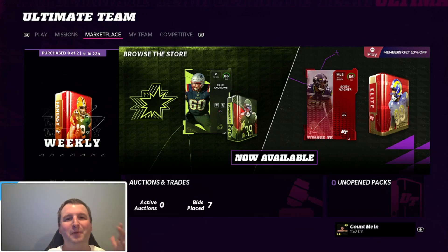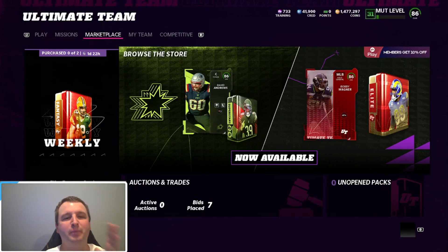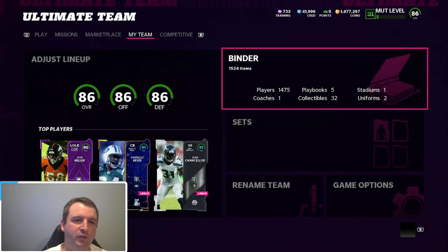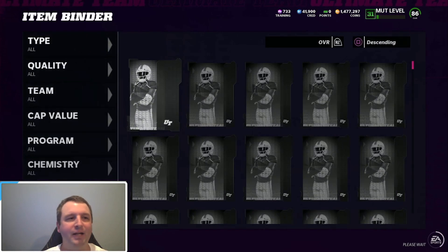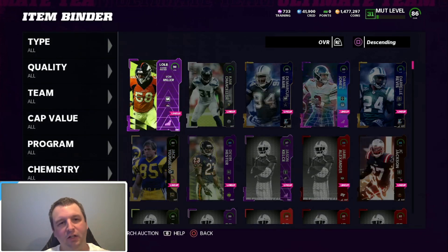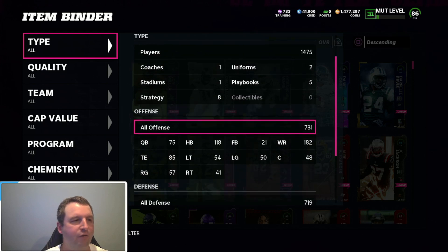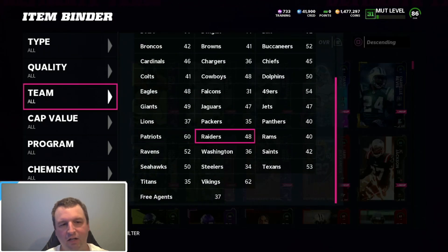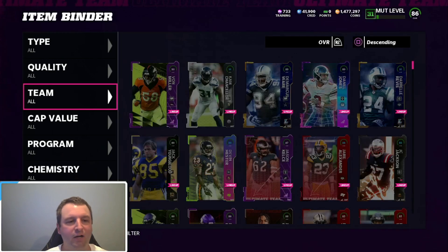What's up YouTube, we are back with another video. I know it's been a while, I apologize. You can see that I have 1.5 million coins. I'm gonna show you my binder here quick — I have got literally almost every card right now for pretty much every team. I've got a ton of cards, I've just stocked up. I'm ready for team diamonds.